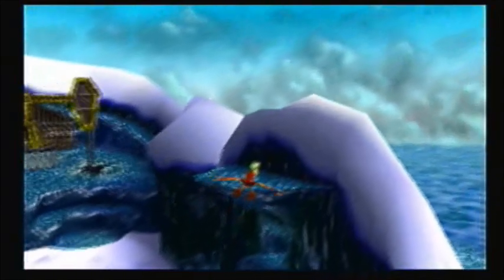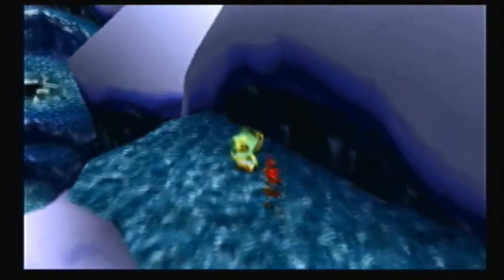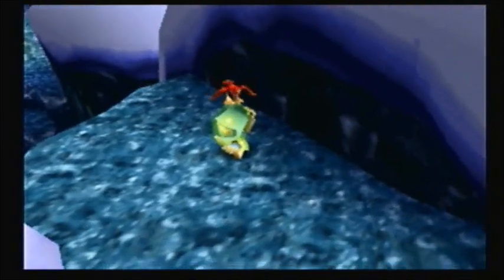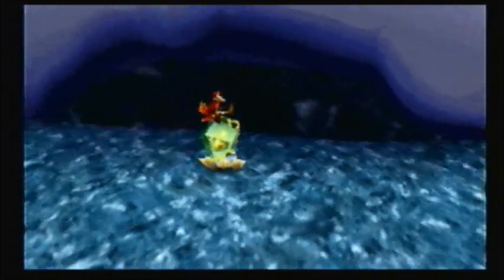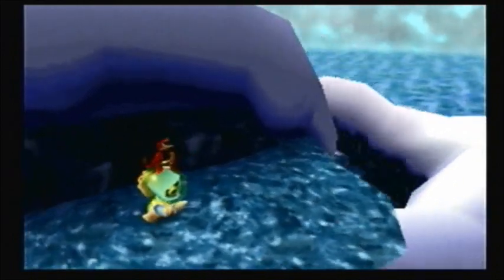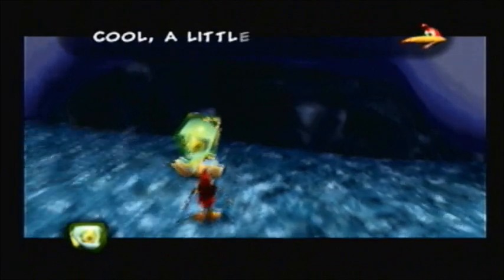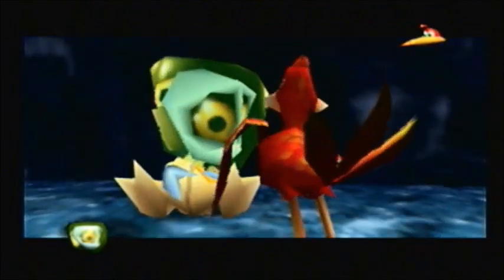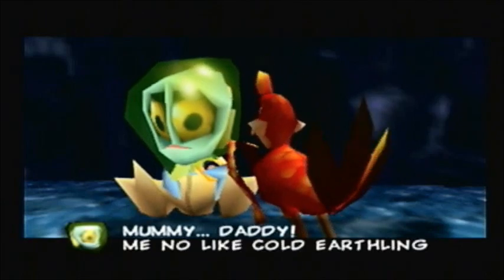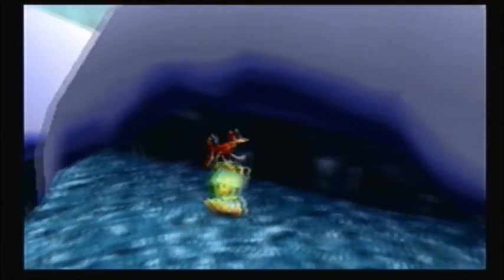Here's the glide ability, which finally lets us fly as Kazooie without using any red feathers. Well, I shouldn't say fly — more like glide. Basically, you press the A button in the air, then press the Z button in the air, and you glide. You can't gain altitude, but you lose altitude at a very slow rate, allowing you to travel a pretty long distance as Kazooie.